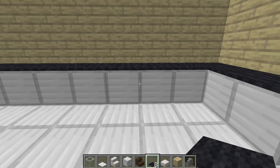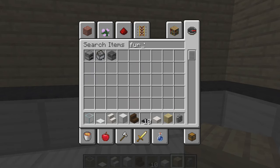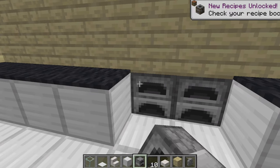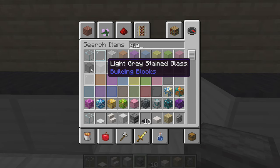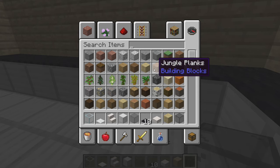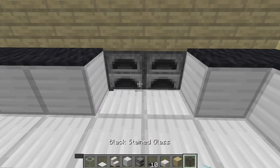The next thing you probably want to do is make your oven, which is pretty simple. You want to destroy two block areas, get your furnace, and replace it like that — put the furnace in like so. Then look up glass and get the gray stained glass or black stained glass. At this point you can use whichever one — I'm going to use the black glass just because it makes it look a little bit more furnace-y.